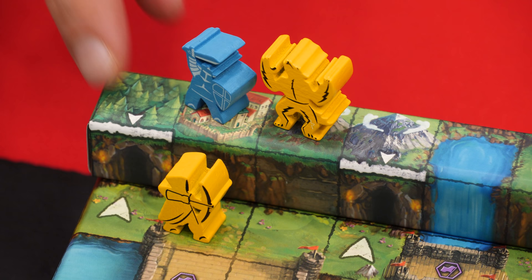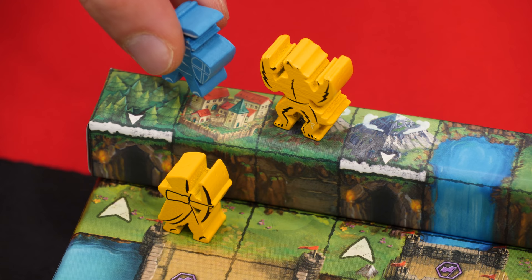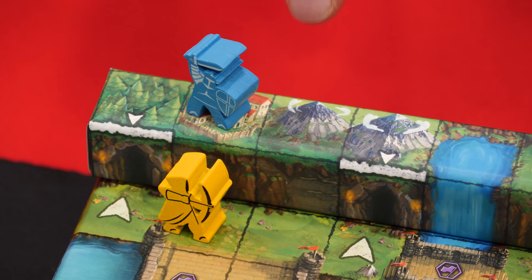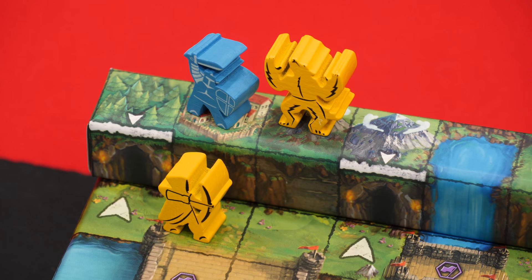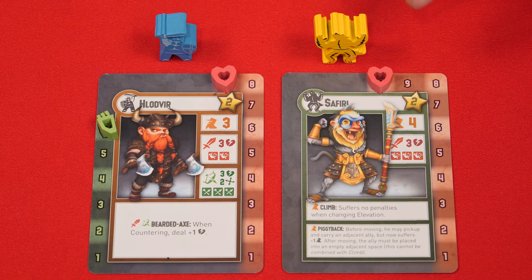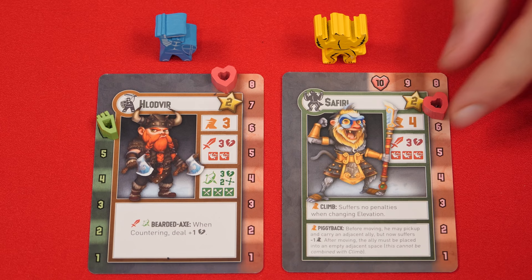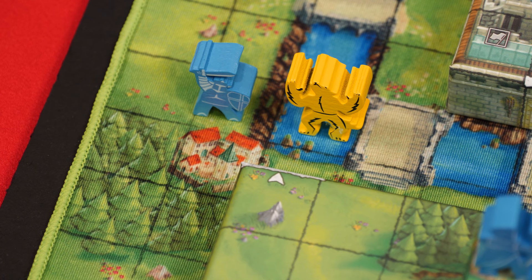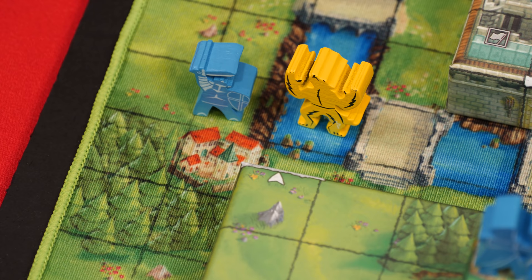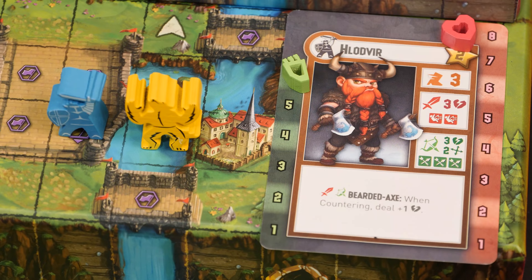Any unit can melee attack an enemy adjacent to it — not counting diagonally — as long as the enemy is at the same elevation. A peak space is considered to be at the same elevation as an adjacent space for attack purposes. Once you've picked a valid target, it takes damage equal to the attacker's melee strength. No matter the type of attack — melee, missile, or magic — if your target is in water it takes one extra point of damage, whereas if the target is in a forest it reduces the damage it takes by one. That's noted on the back of the rulebook.